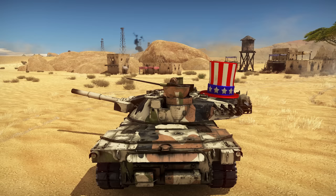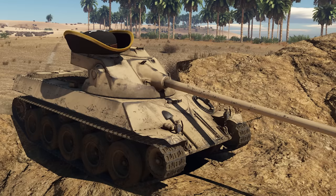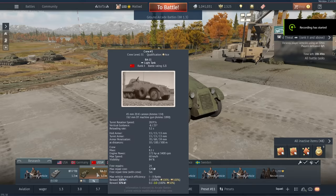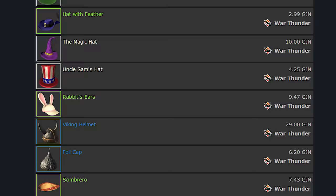Comically large hats were added to War Thunder as 3D decorations that could be applied to tanks. For completing challenges, players would be awarded a coupon for one of the hats randomly. Random battles were pretty hilarious for a couple of days. You can still see these hats in the game today, although their size has been massively reduced. If you want to get a hat for yourself, they are available in the Gaijin market.